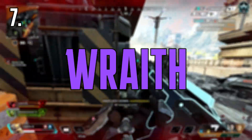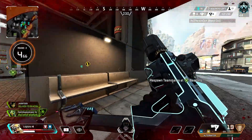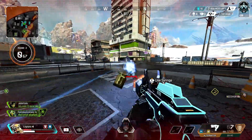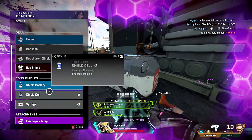Coming in at number seven, we've got Wraith. Now obviously there's a lot of questionable Wraith players out there, but when played right, Wraith's ultimate can be very, very good. It can be good for having an escape route just in case you need it, or you can try and hold two positions at once. You can also block doors with it, and overall it's just a super versatile ability.